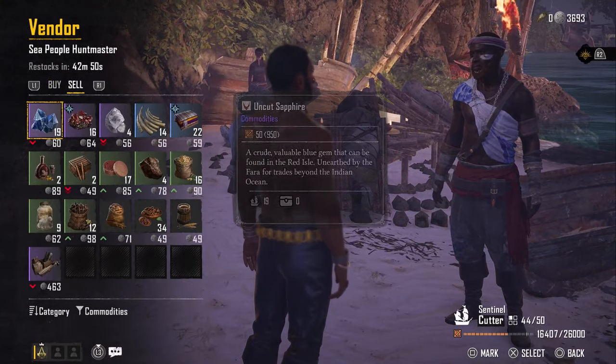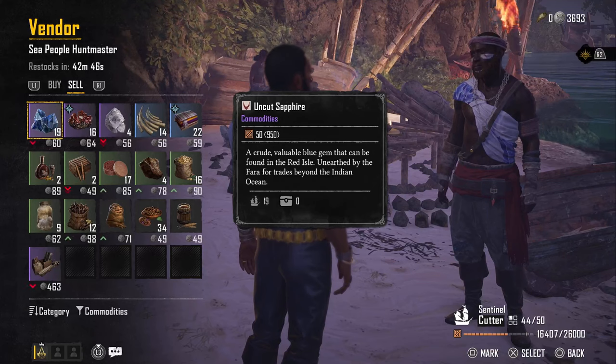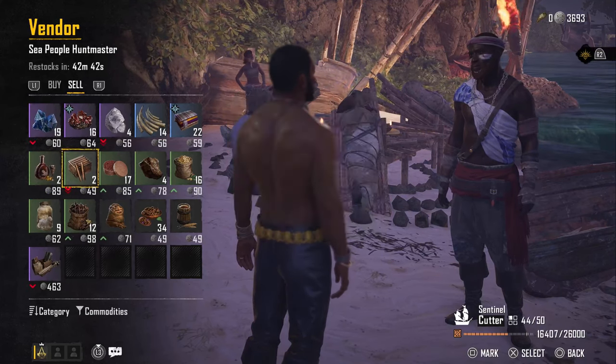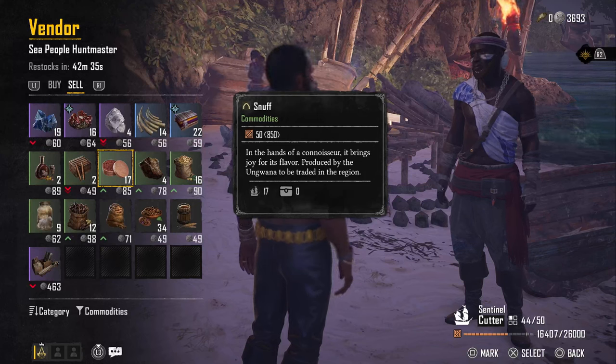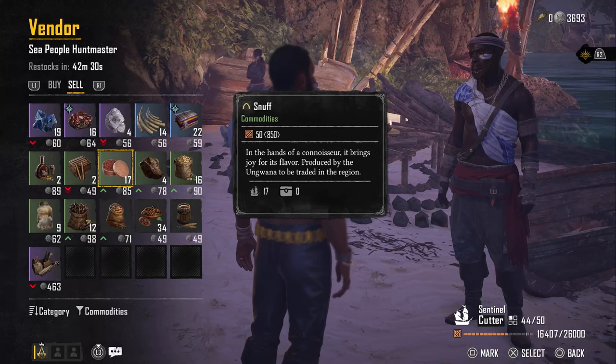However, when you go to a vendor and you go to sell commodities, just like when I said about the buying, you'll notice arrows — double arrows — red down, green up. Green up is pretty simple.